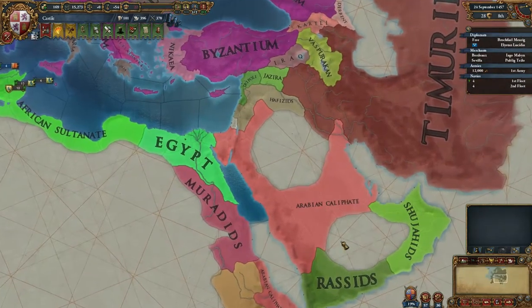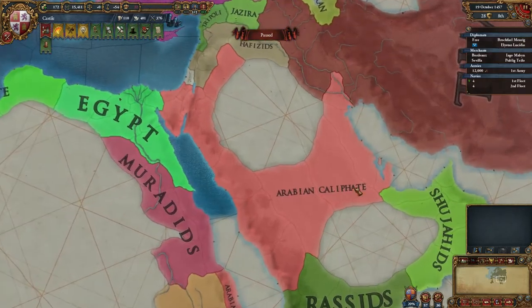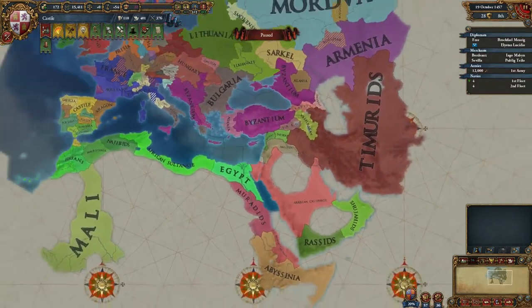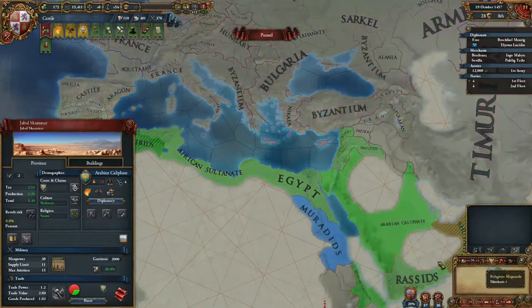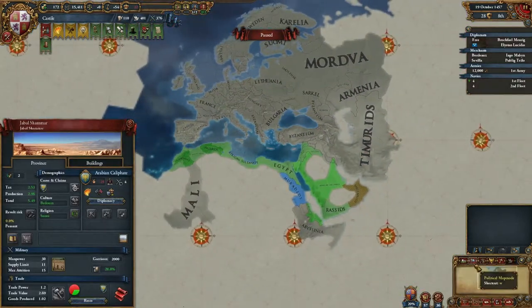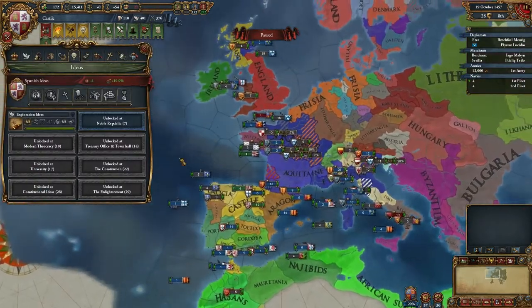Of course, this desert here has been expanded to this part of Arabia as well, which means that the Arabian Caliphate text is very small. But it will expand eventually because they will go after their course. Anyway, we can invest in a new idea.